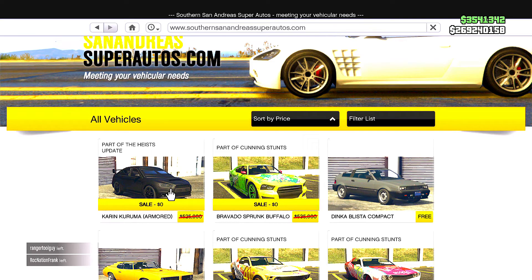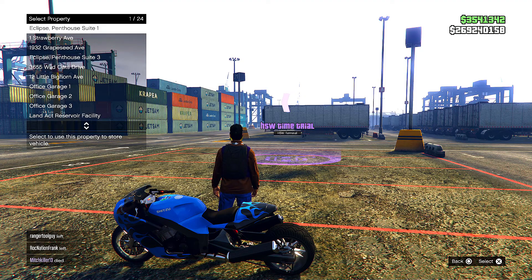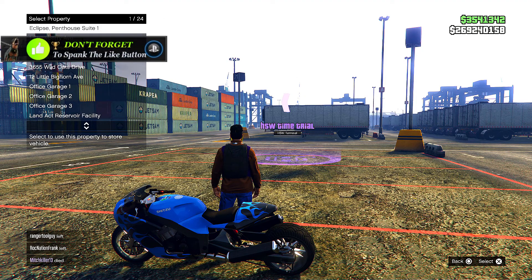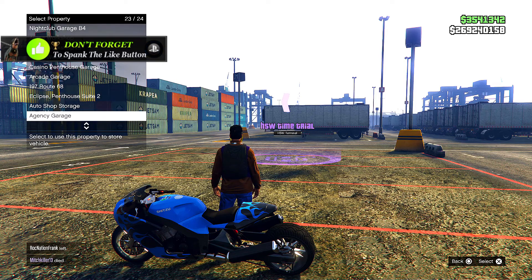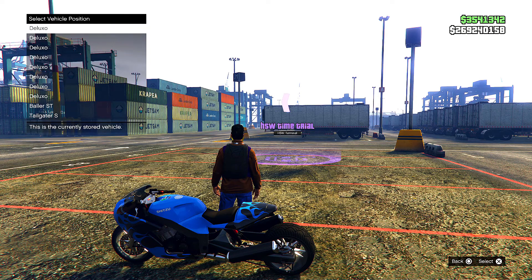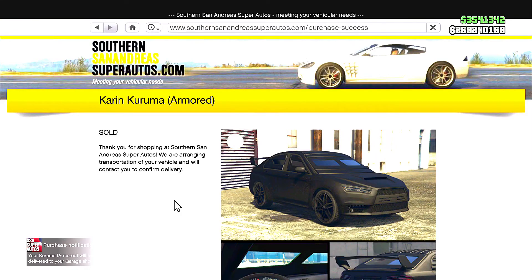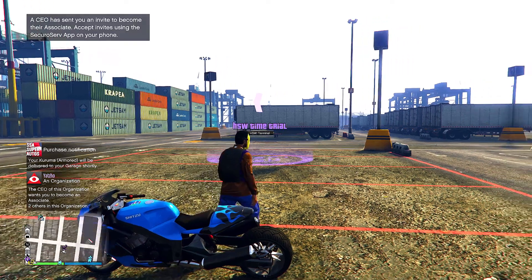If you guys want this for free, all you want to do is pick any color you want and buy it. I already have it, but just for the video I'm going to save it somewhere I have an open spot — there we go, did not lose anything. And that's how you claim your free armor truck on GTA Online.